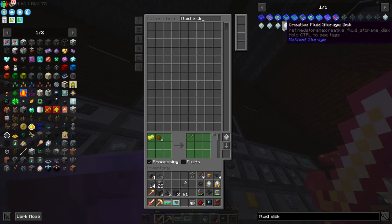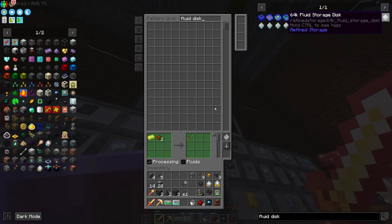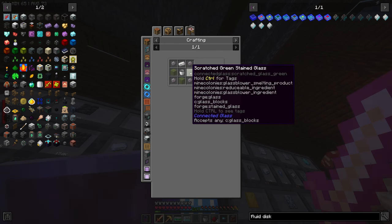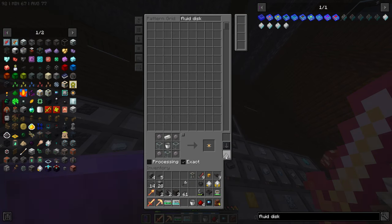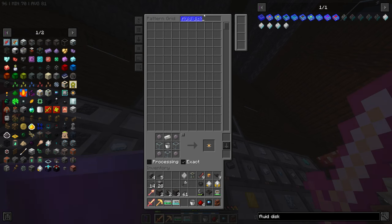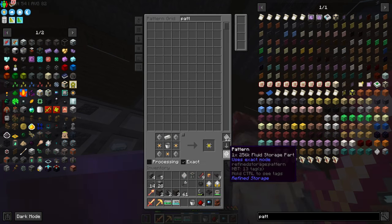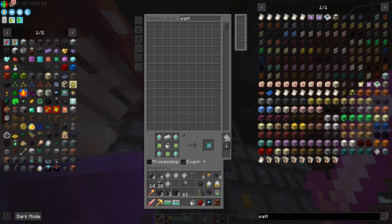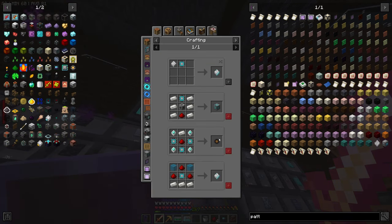The smallest fluid disc is the 64k, that's the smallest one. We're going to want to make a pattern for each of these like we did before because I want to set up auto crafting for these as well. It's much nicer when things are auto crafted for you.